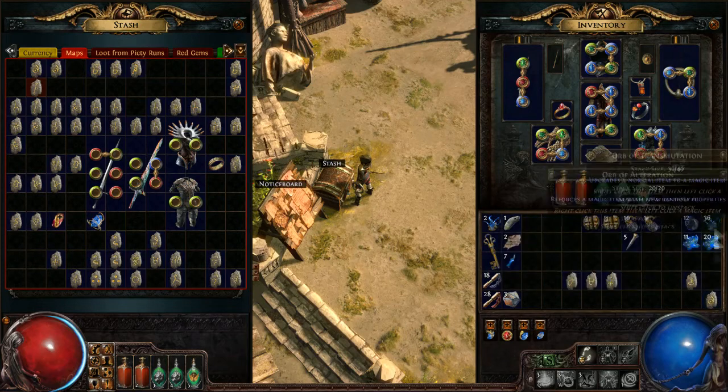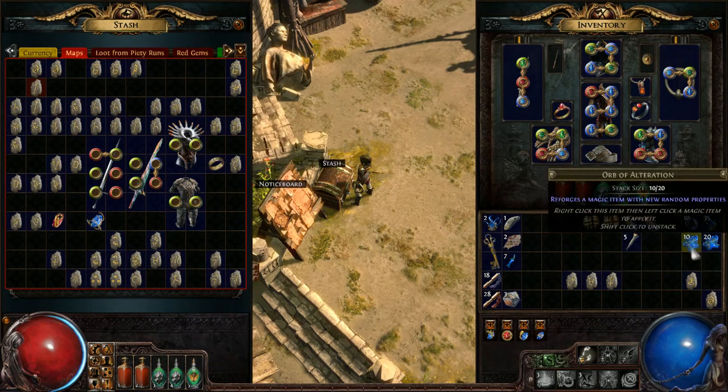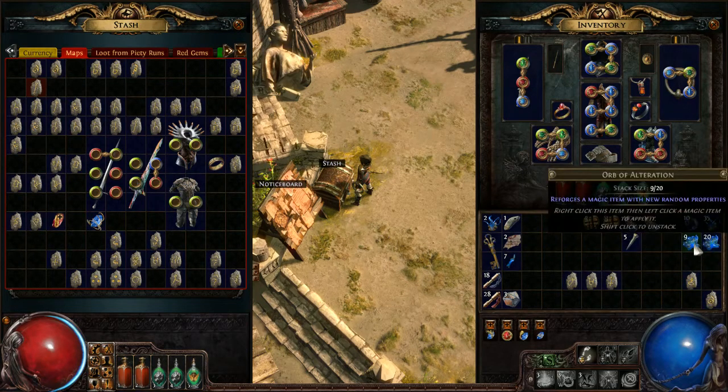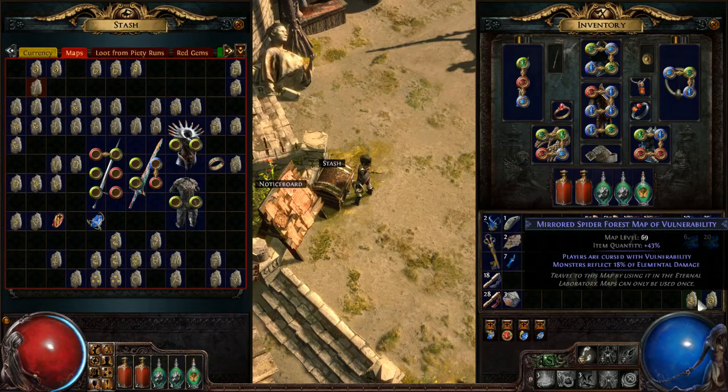This map is easy to roll — no problem. Here's a level 69 map with burning ground at 29% quantity. I don't like that, it's a waste, so I re-roll it. This next one is 20% — that's actually a great map, very easy. The mods may seem intimidating but increased monster damage is really not a big deal. The life regen nerf is annoying and can slow clear speed. If a map takes 30 minutes to clear, re-roll the mods. I can use alterations to keep re-rolling until I get something I'm happy with.